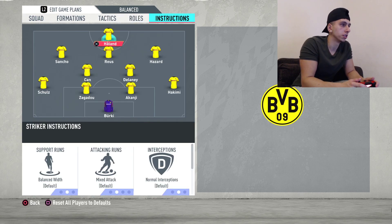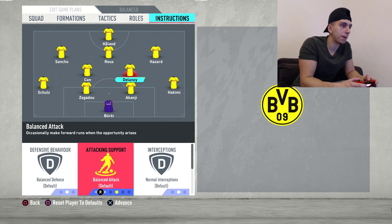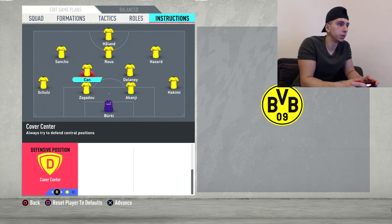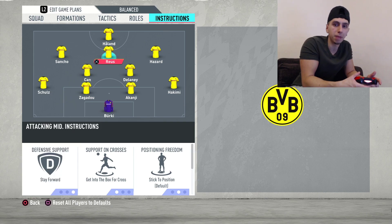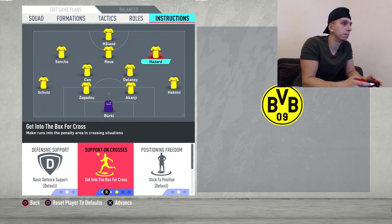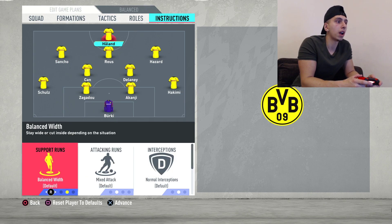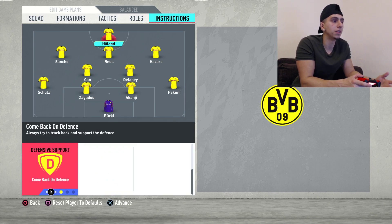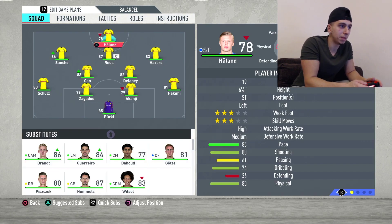For player instructions: both full backs on stay back while attacking. The two DMs stay back while attacking and cover center. The CAM is gonna be on get into the box for crosses and stay forward, so he'll make runs into the box. The wingers also on get into the box for crosses, same as the CAM — and you can set come back on defense if you want it more defensive. The striker is on get in behind and basic.